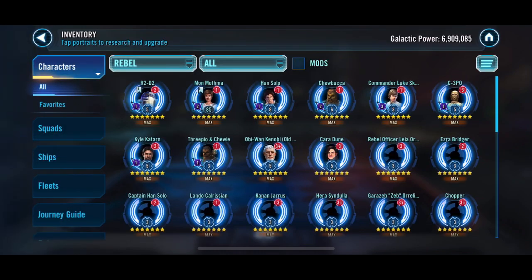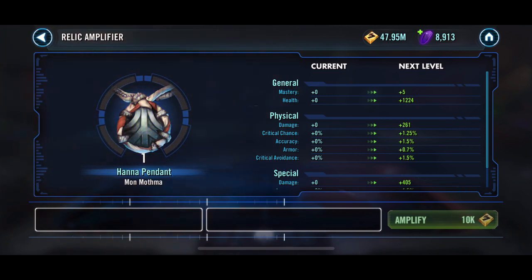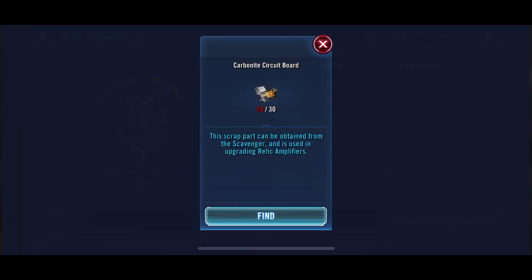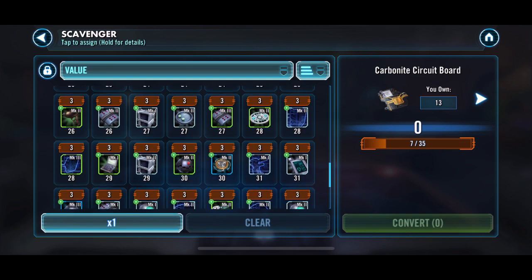Mon Mothma — or C-3PO — finished off for now for that Jedi Master Luke journey. We've got to get C-3PO to Relic 7, Mon Mothma to Relic 5, and then we've got a couple other characters we need to bring up from Relic 3 to 5, and then we should be pretty good. Let's go in here and see what we can scrap — scavenge, whatever you want to say.